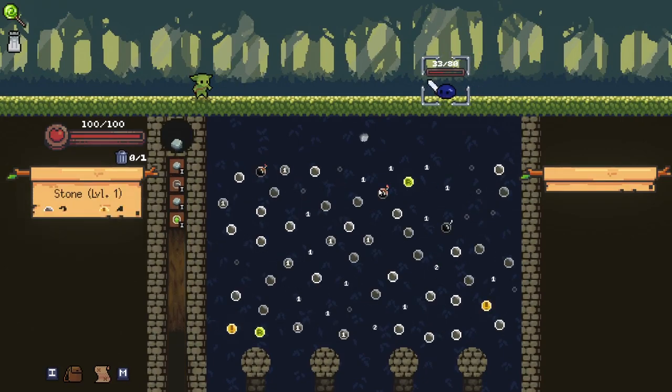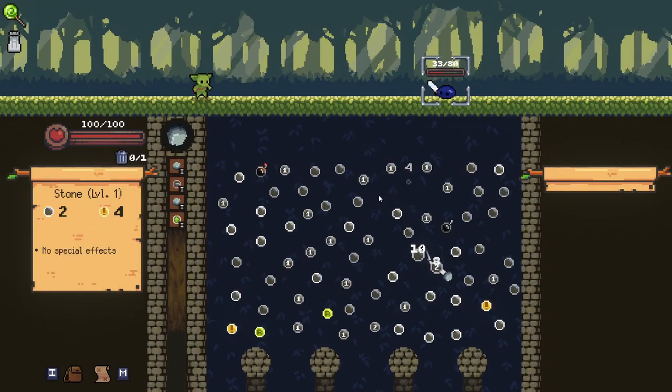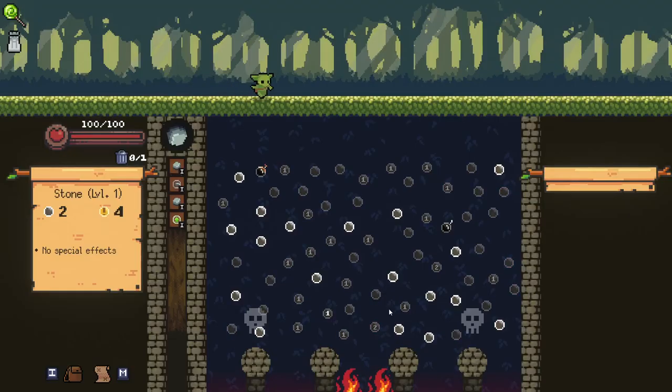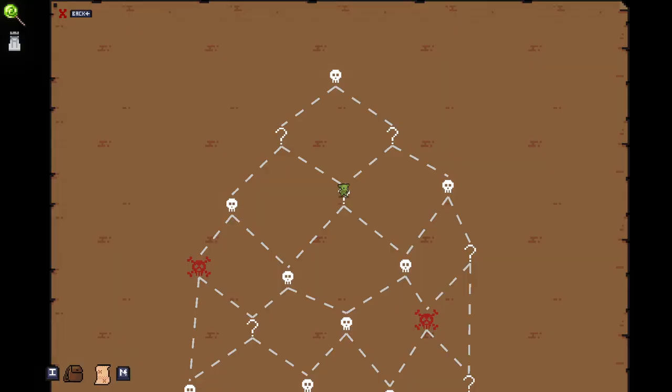We should be able to get a bomb here. Yeah, there you go — once we got a bomb we're fine, we don't really care about anything else. Beautiful. We can upgrade — definitely go with this. We want to get that as upgraded as we possibly can.